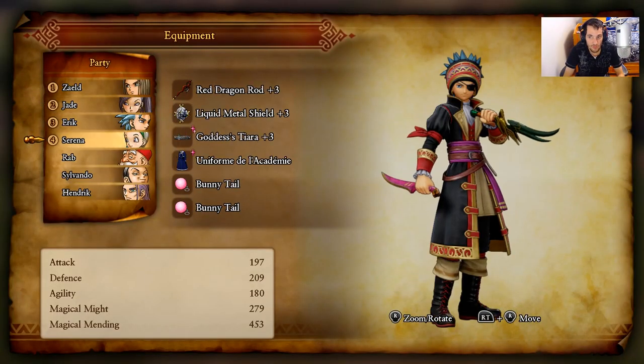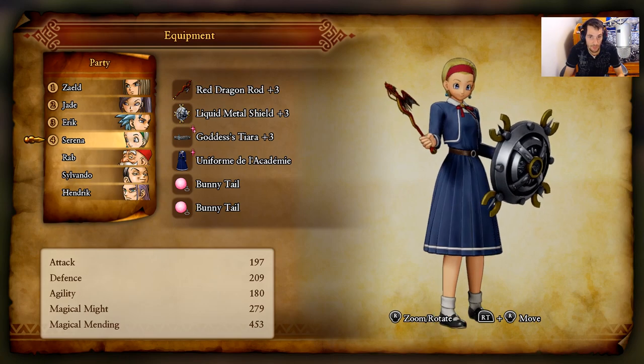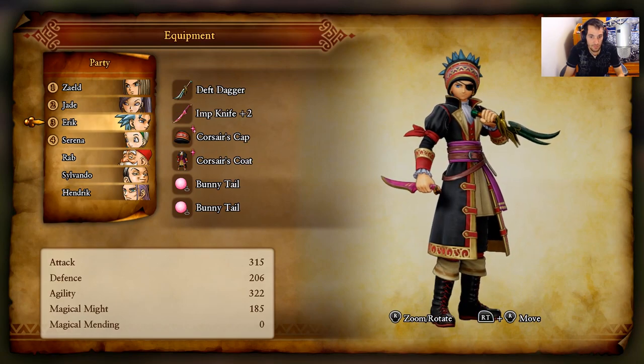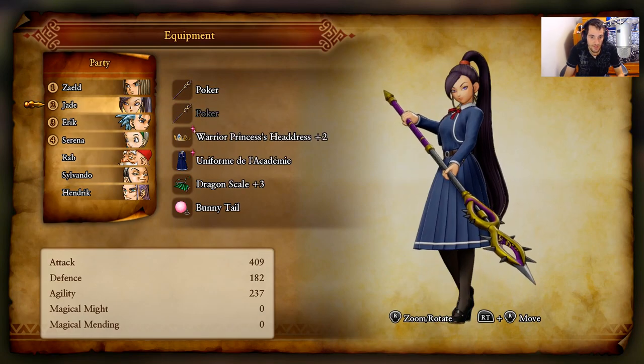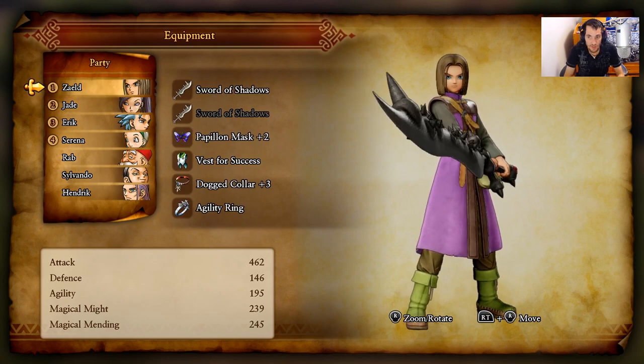Basically what you want to do first is equip your characters with the best rare drop gear you can at this point in the game. For Serena I have the Uniform of the Academy. Eric has two bunny tails I already farmed. Jade has the Uniform of Academy and another bunny tail, and the hero has the Vest for Success — another piece of armor that increases rarity.